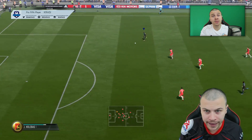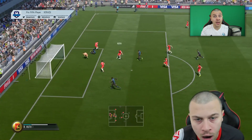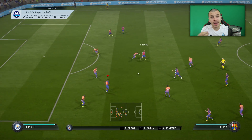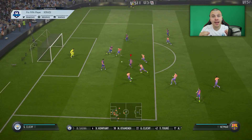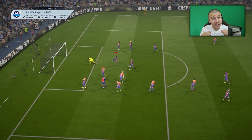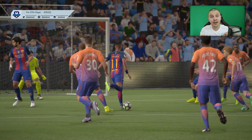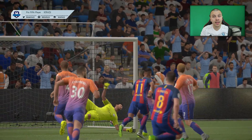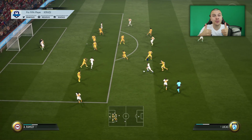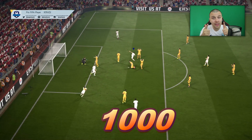Goalkeepers somehow always block my shots, but you know me, followers — I never give up, I always find tricky ways to deal with different problems. I've discovered something really amazing: if you press the finish shot button while using the driven finish, you will not struggle against the goalkeeper anymore. Drop a like if you enjoy my tutorials — let's smash over 1000 likes for more tips and tricks.